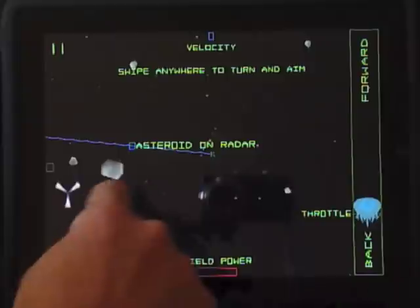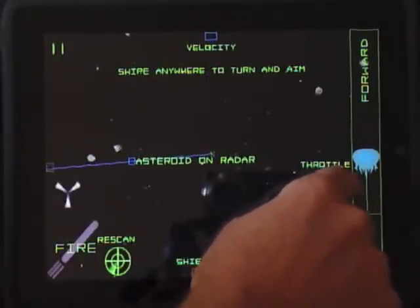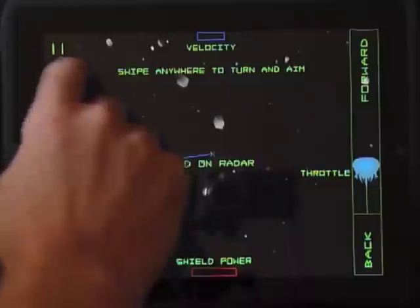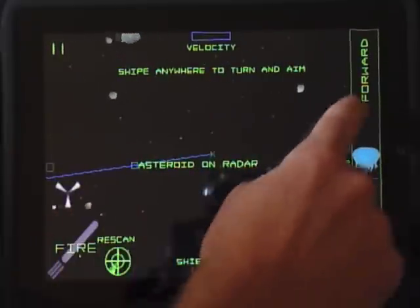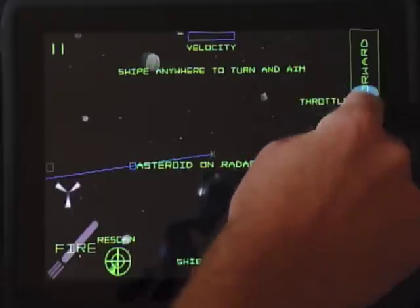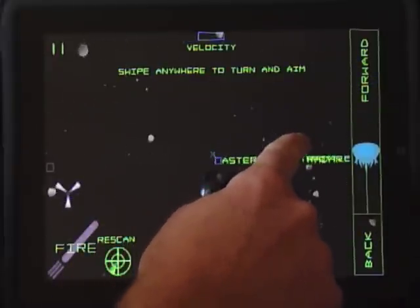You then take the controls of a space fighter. On the left are weapon controls. On the top is a smart blaster, which can fire once for each math problem answered correctly on the first try and once for each crystal you mine. Below that is a standard blaster button. Next to them is a green radar reset button. On the right is a thruster bar that allows you to control your speed.